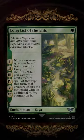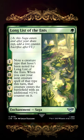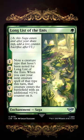I saw this card and I absolutely had to show you guys. This is one of the new Uncommon spoilers for Lord of the Rings: Tales of Middle-earth. It's a saga called Long List of the Ents.